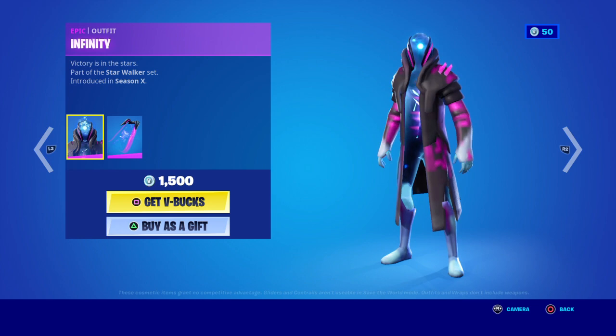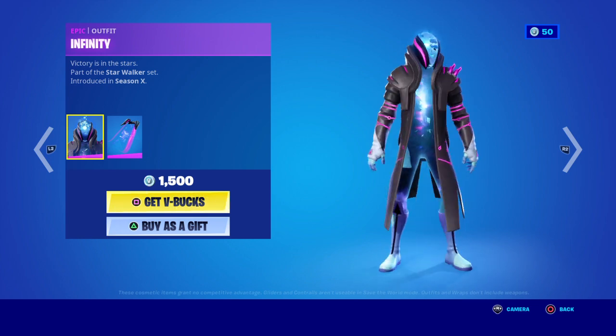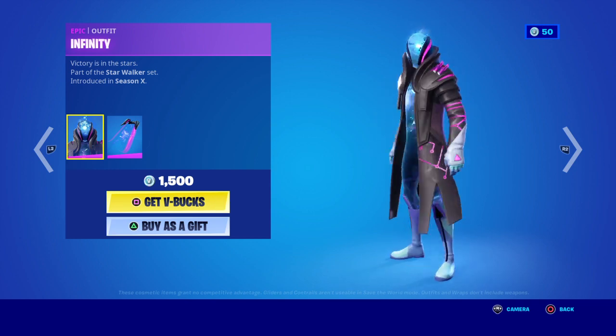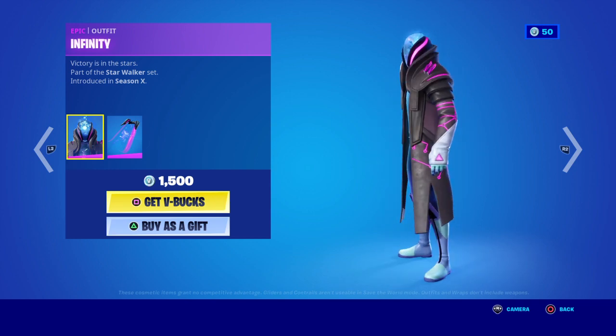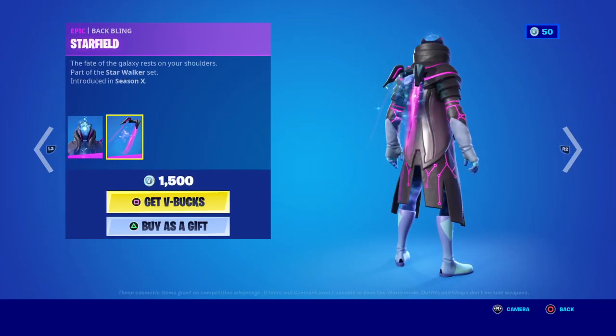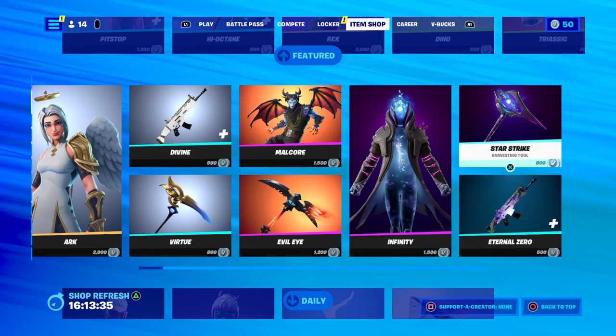You've got Infinity back, 1,500 V-Bucks. It's from Season X — the Star Walker set, like Skywalker, 1,500 V-Bucks. And then you've got the bat bling. Star Striker, 800 V-Bucks.